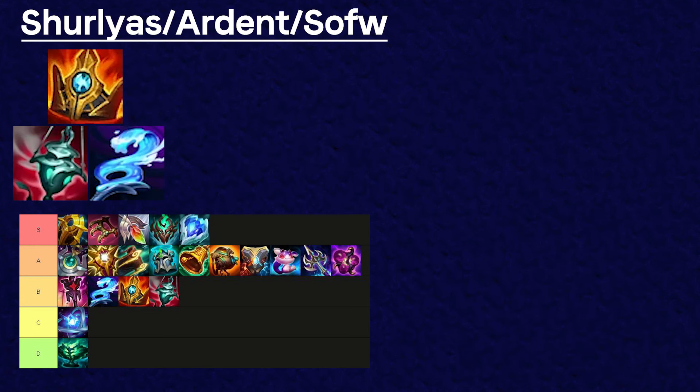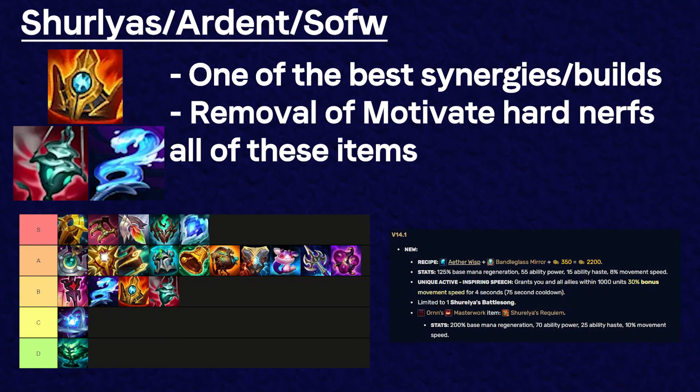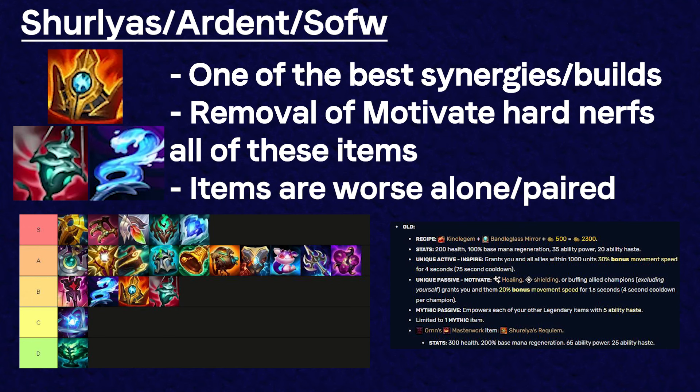I have Shurelia's, Ardent, and Staff of Flowing Water grouped together because it's the easiest way to explain why they have been hard nerfed. In the past, it was optimal to pair Ardent and Staff with Shurelia's because the passive movement speed helped utilize the buffs on these items. Shurelia's got changed so that it no longer has the 20% increased movement speed through healing or shielding, which was a huge nerf to all three items. Shurelia's used to be a strong standalone item that paired really well with Staff or Ardent, making that synergy one of the strongest two-item spikes in the game, but now the synergy has been nerfed and the items feel terrible by themselves and even paired.